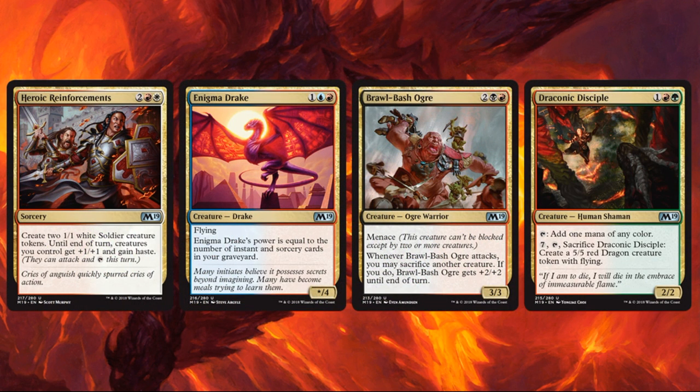The first one is Boros colors: Heroic Reinforcements. This is a pretty good card in its own right — if you're in these colors, you'll have opportunities to go wide with a lot of small creatures or tokens, and then perhaps buff them for a big game-ending turn. Secondly, Enigma Drake in Izzet colors, Blue and Red, is more focused on sorceries and instants. Brawl Bash Ogre in Rakdos, Red and Black, plays with a sacrifice-for-benefit theme. And Draconic Disciple in Gruul is all about ramp from the green side and dragons from the red side.